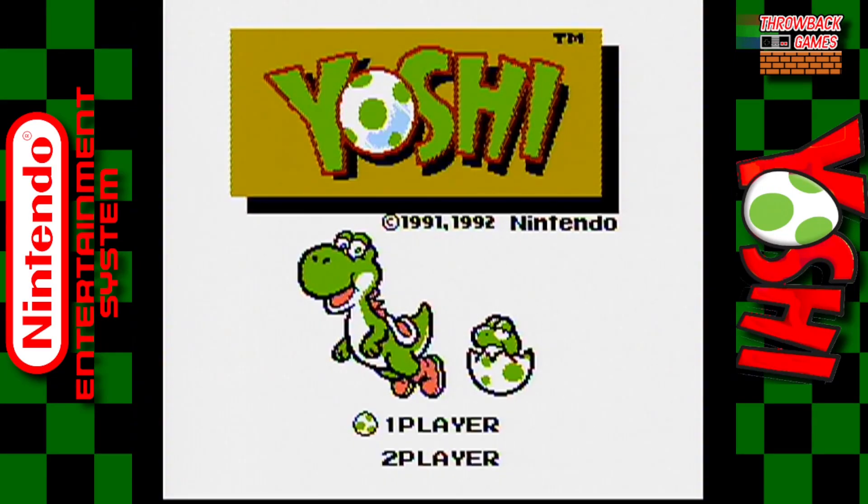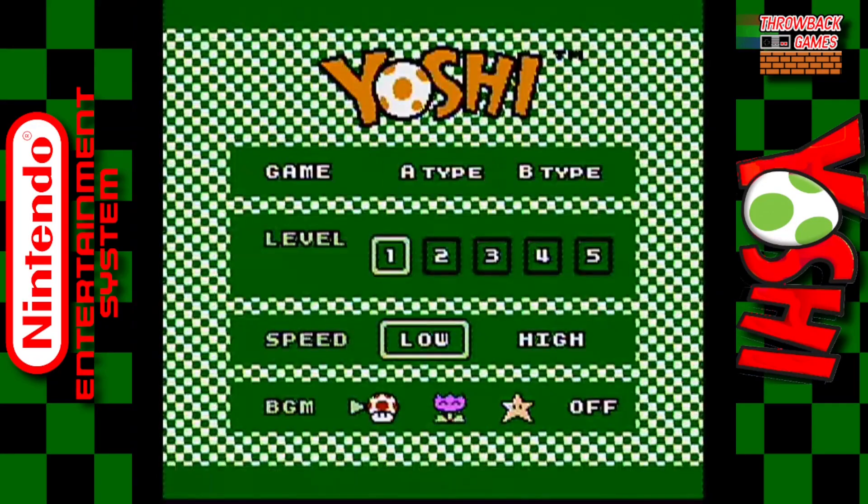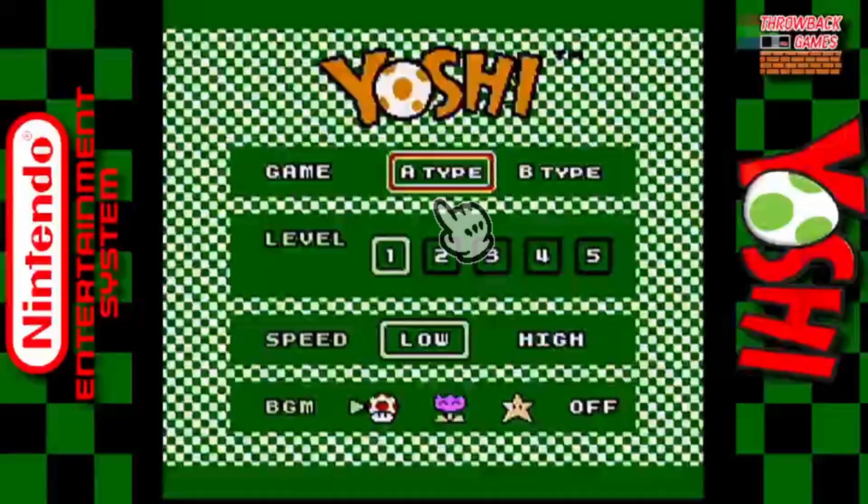The title screen features an adorable little Yoshi hatching a baby Yoshi with a friendly jingle playing. The game selection screen is pretty similar to that of Dr. Mario with the checked background. There are two game modes to select, difficulty levels to choose, speed of characters falling, and three different background songs.